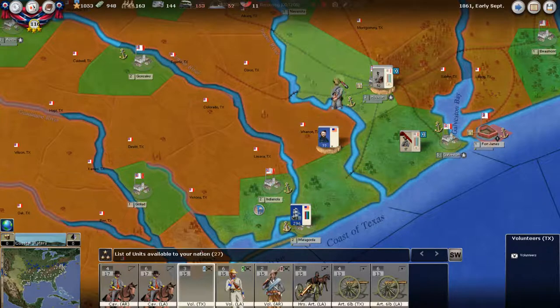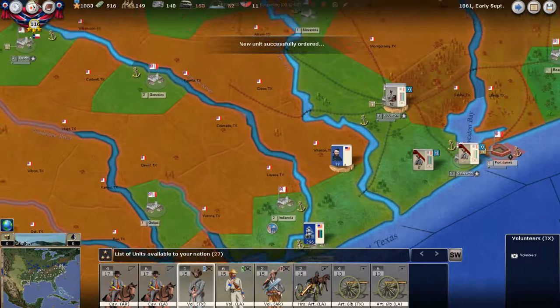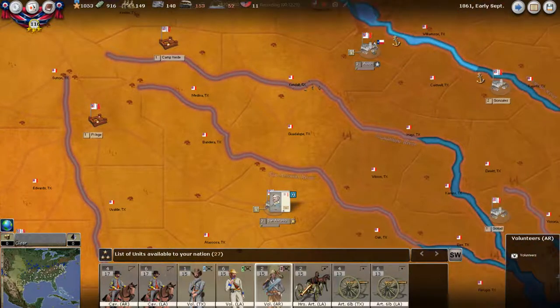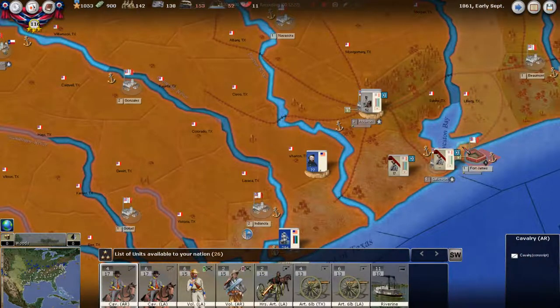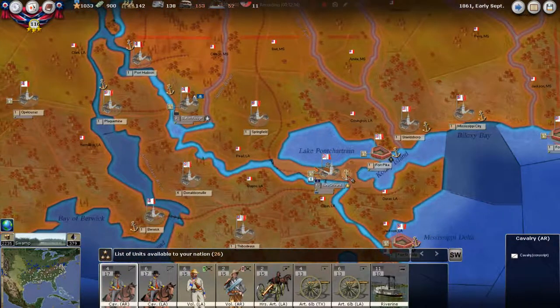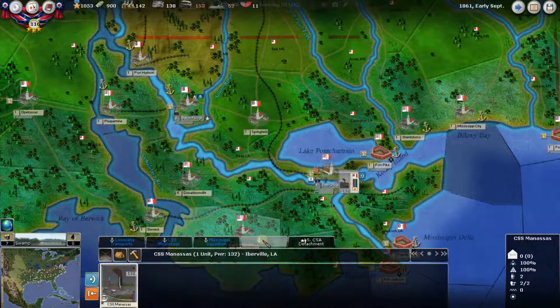We could build some cavalry, but the Rangers build us up enough. Let's also build a volunteer unit out here — this is not costing us much. Put one here, and if they get any ideas about San Antonio — there's Sibley — let's give him some volunteers too. That didn't cost us a ton, and we've got a lot of things happening now in Texas to stave off anything short of a big invasion force.